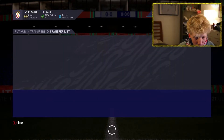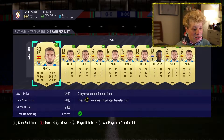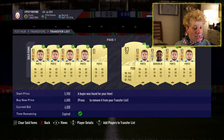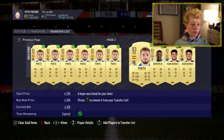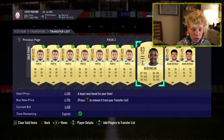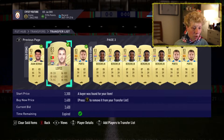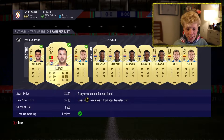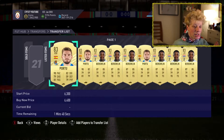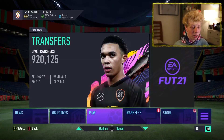Starting with the transfer list — if you guys invested with me, we made bank. These Portus are selling at 5.5k and above. We got some sales at 6.6, this Bergwin and Bernad at 6.1. We picked those up at 3.3, so we're just relisting. Some of them will get bought. I do want to go check out this SBC though.